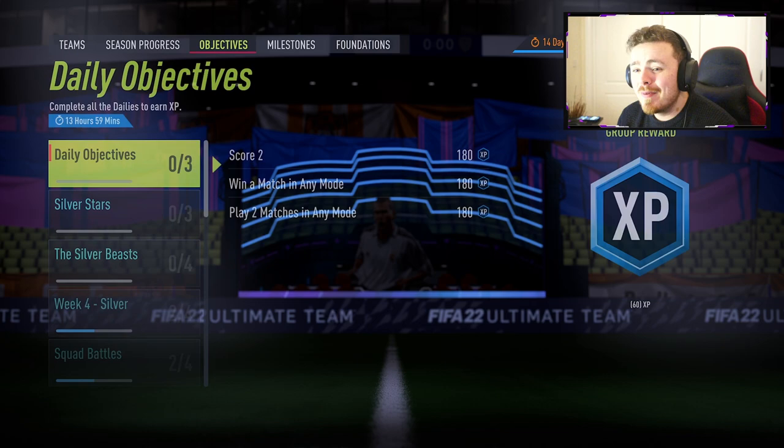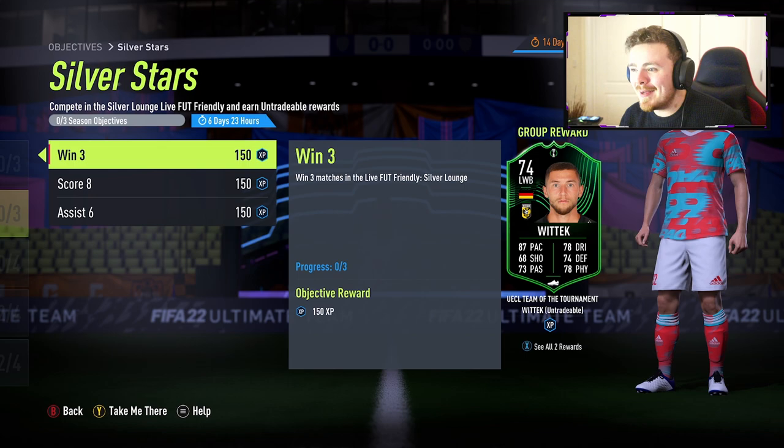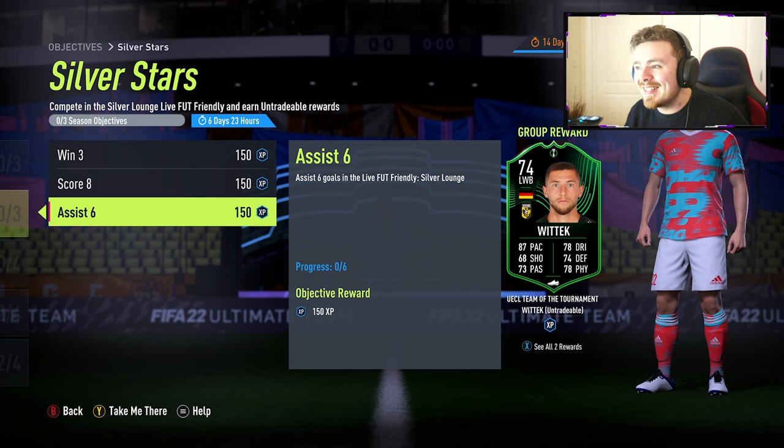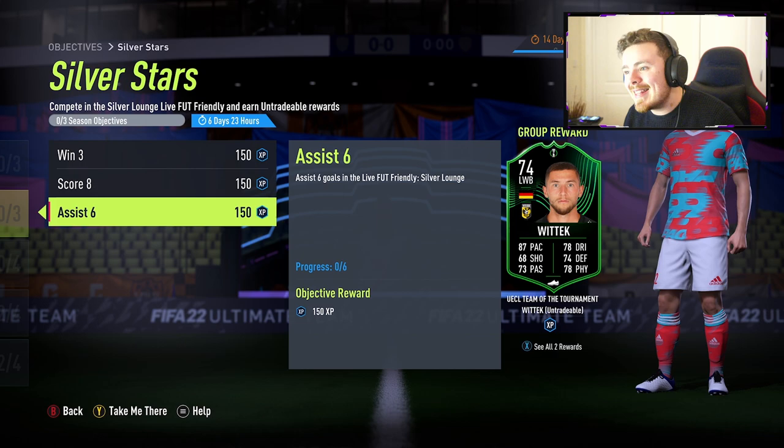It's 6pm and I'm hoping for a Team in the Group Stage card — and we've got one. Vitek. A Conference League card, silver in the Dutch league I believe. It looks pretty damn solid; it's another fullback. We had a right back last week, so this is nice if you want to create a hybrid with both of them. To unlock the man it's win three matches, score eight and assist six. He looks like a decent player. I'm not too sure on the Eredivisie silver cards — I've not really delved into that league as much — but hopefully there are some awesome strong links we can get.